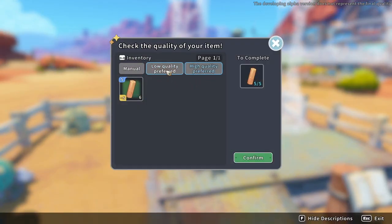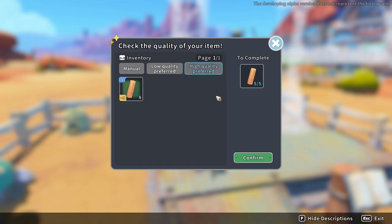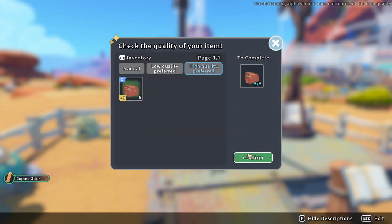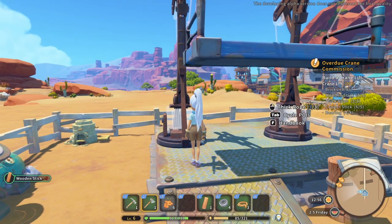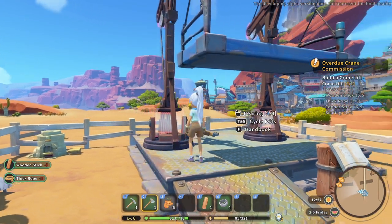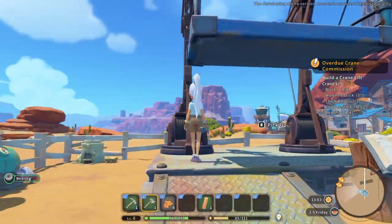I think if you use high quality preferred it just makes a better machine, but I'm not sure about that. I'd love to know what the difference is between manual, low quality, and high quality. Let's put the brick down and then the rope - oh, it doesn't even have to be in our bar. I like that a lot.